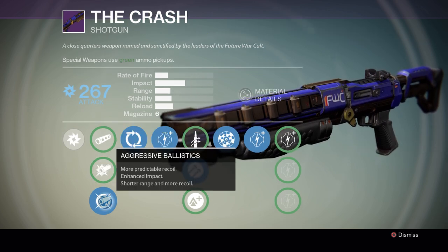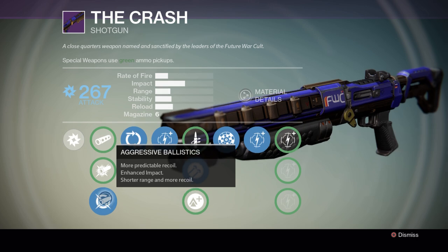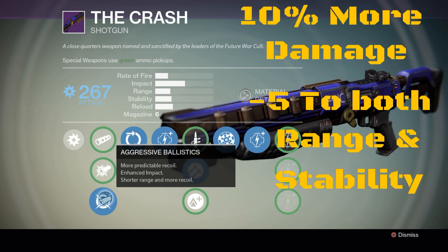Aggressive ballistics — more predictable recoil, enhanced impact, shorter range, and more recoil. This is the best one out of all three; I would choose this one. It adds ten percent more damage, takes away five points in range and stability. But the damage is crazy.